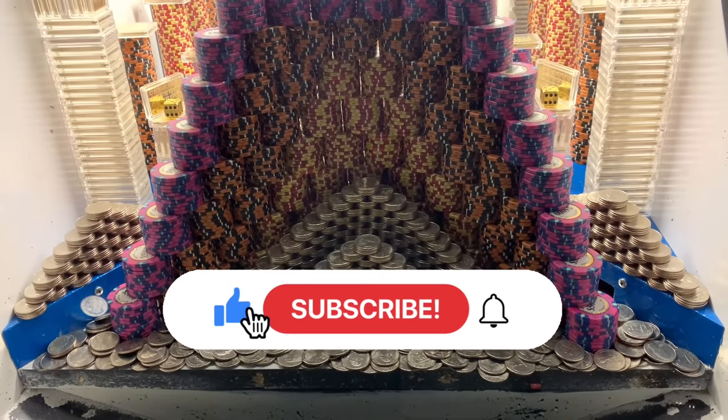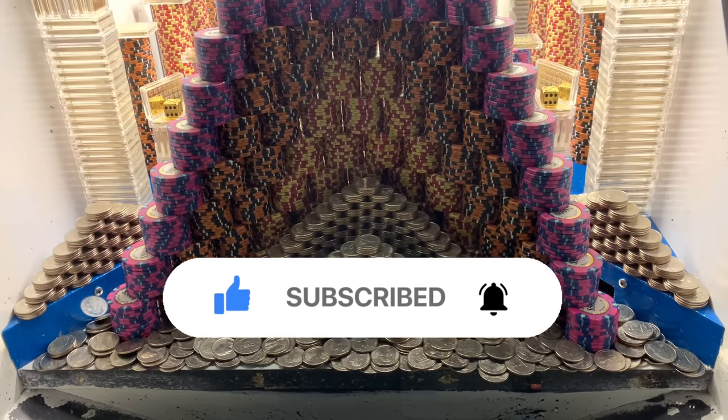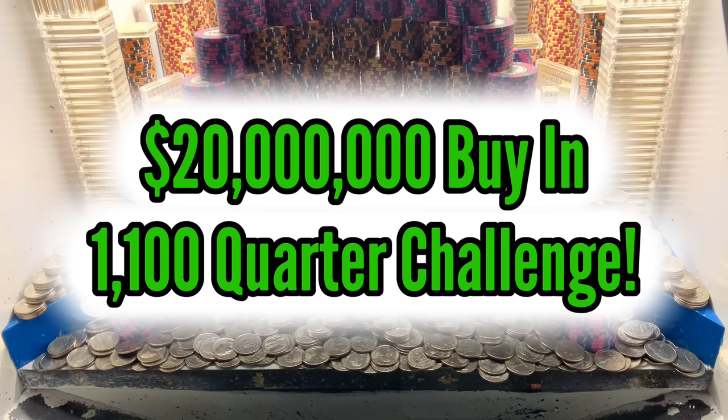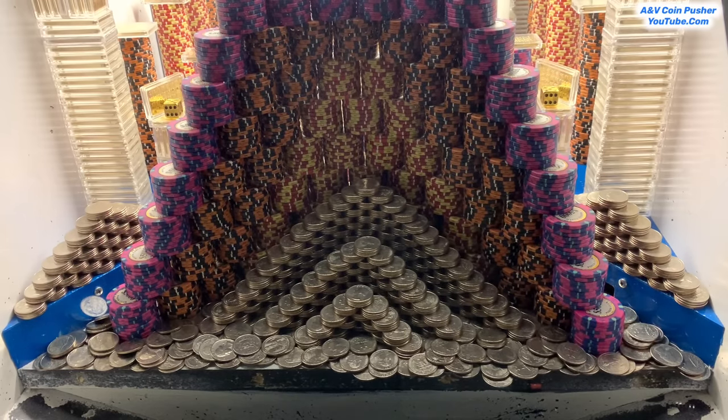What's going on everybody? I'm back with another high-risk coin pressure video for you all today. In today's video we're going to be doing a 20 million dollar buy-in and they're actually letting us bring our own quarters from previous games today. We got a thousand of them — well actually 1,100 of them because they gave us an extra hundred quarters since we did that 20 million dollar buy-in. So wish me good luck. Hopefully we can walk out of here with a brand new world record win.